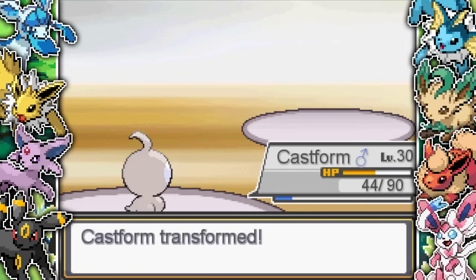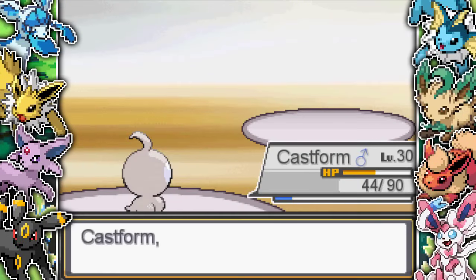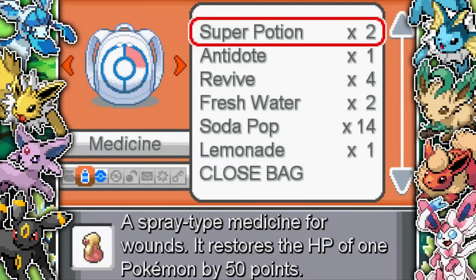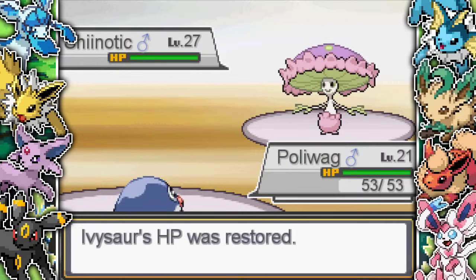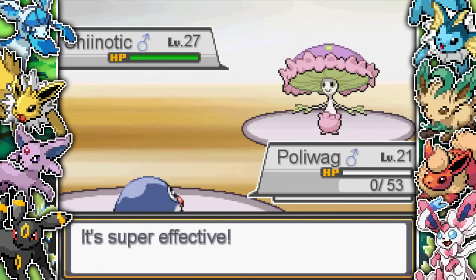I'm just Weather Balling now because I can sweep the rest of his team. The sunlight fades, which isn't great. Then he comes in with a Shiinotic, which isn't great for me. I go into Poliwag to heal a couple of Pokemon up because we've taken some damage. This is life or death right now - I have to win this fight because I don't want the game bugging out.